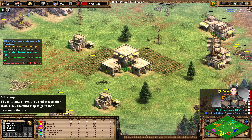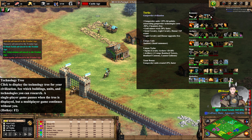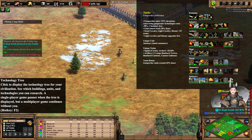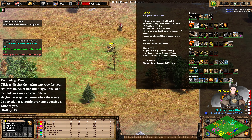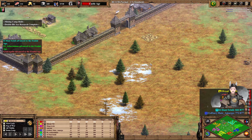Yellow is an Xbox player — not sure if that will change anything. Their gunpowder units have increased hit points. Gold miners work 20% faster. They also get free scout line upgrades.